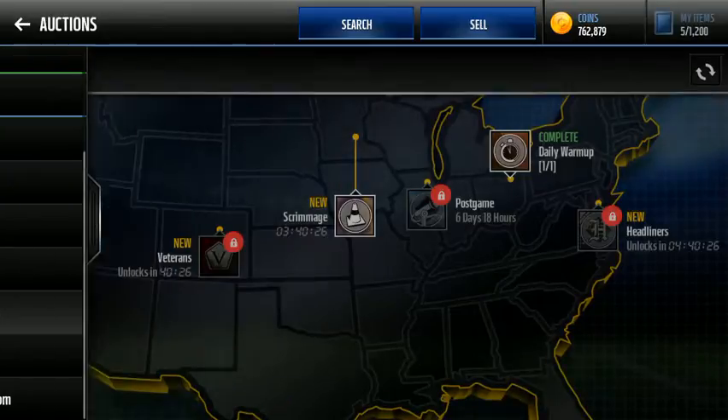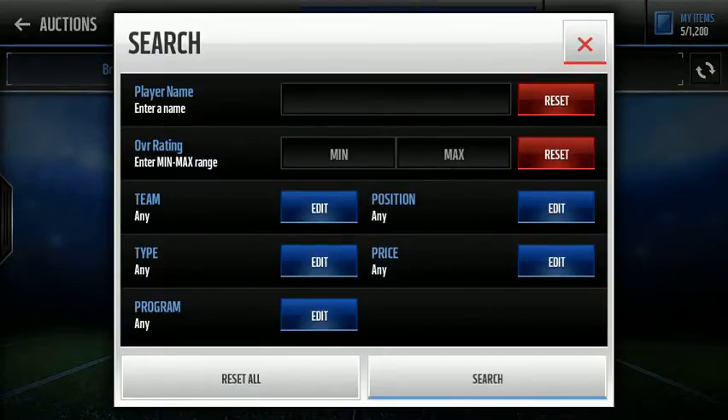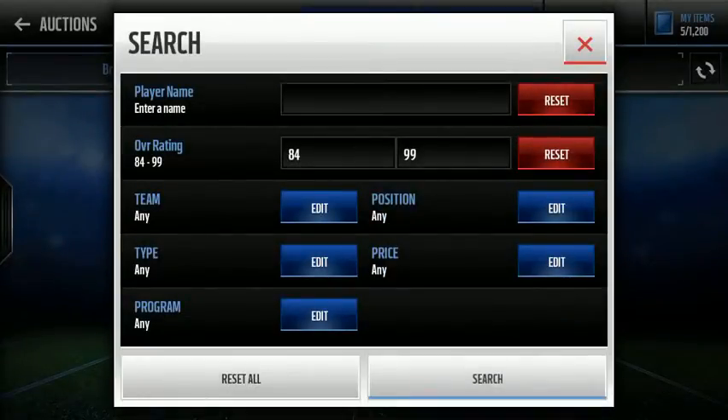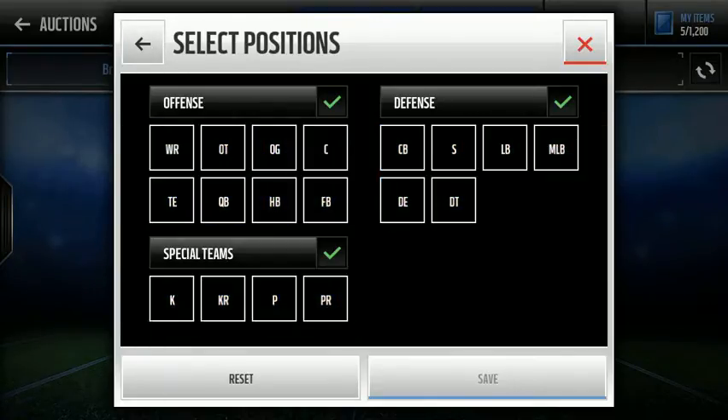Sniping is basically when you go into the auction house and put in filters. There are many different filters you could use. Madden Mobile Gods, another YouTuber, used this filter in Madden Mobile 16 and it works in Madden Mobile 17 too. It's 84 to 99 gold, any position — just check off all of them.